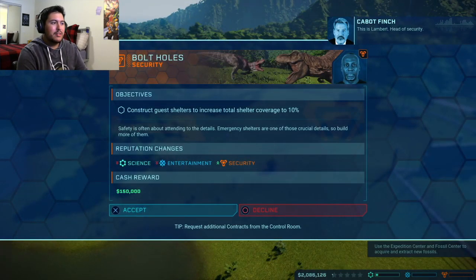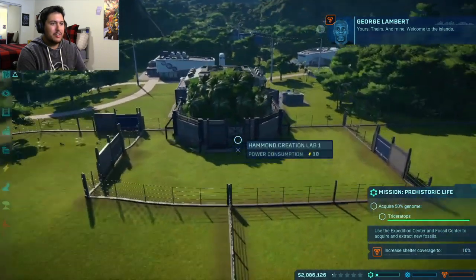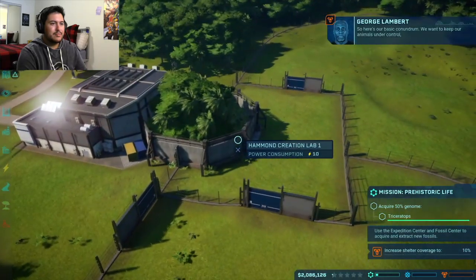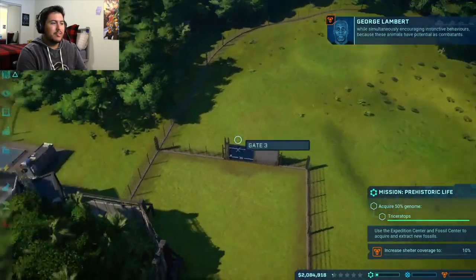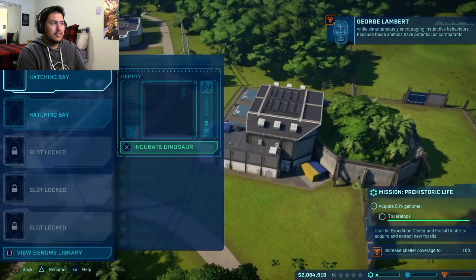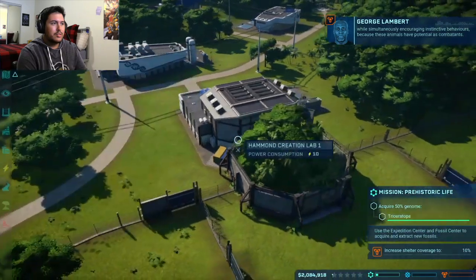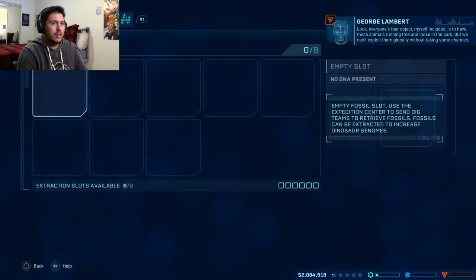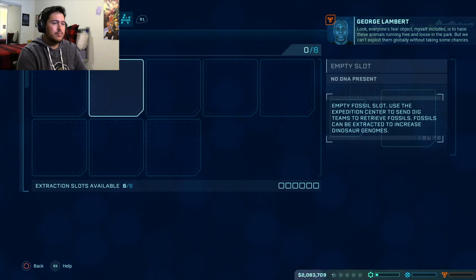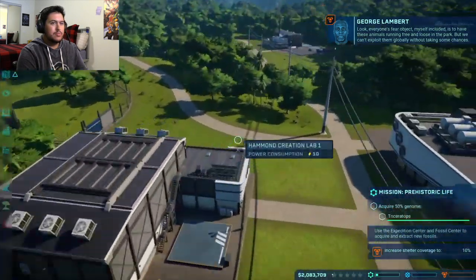[In-game] This is Lambert, head of security — yours, theirs, and mine. So here's our basic conundrum: we want to keep our animals under control while simultaneously encouraging instinctive behaviors, because these animals have potential as combatants. Everyone's fear is to have these animals running free and loose in the park, but we can't exploit them globally without taking some chances.